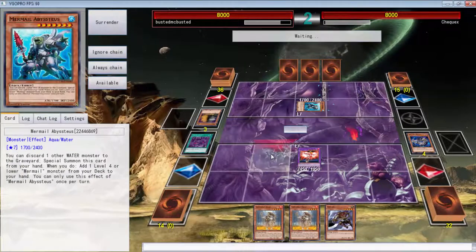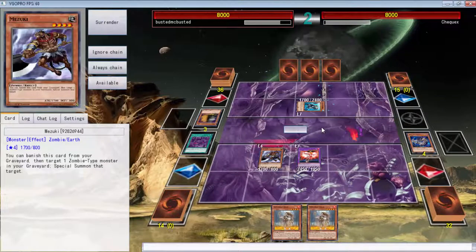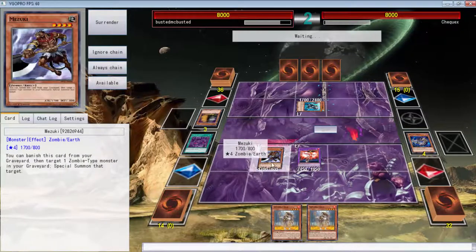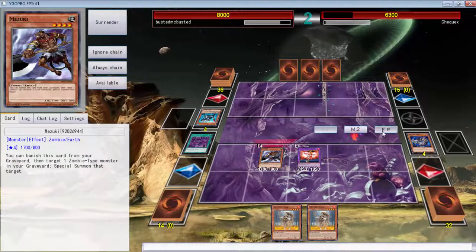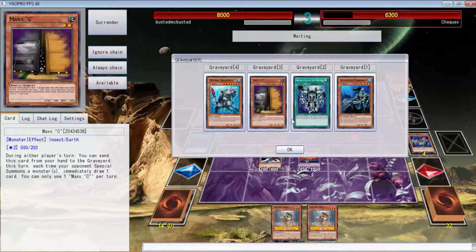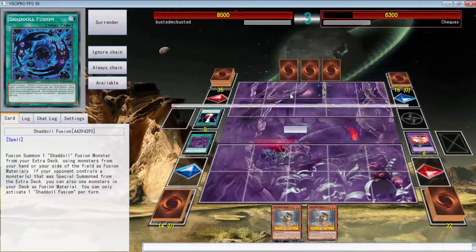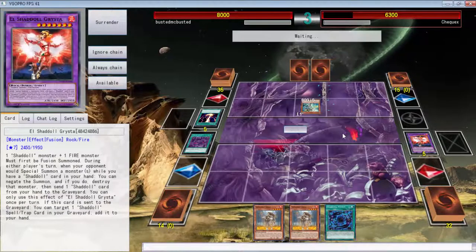I guess we could summon this — there's no reason not to. It sucks that I messed up and didn't get a Shadoll to my hand because I wanted an extra draw. We're gonna have to bait him into doing something stupid. The Tree Toads don't mean anything. Sure, go ahead — you only have a Pike.